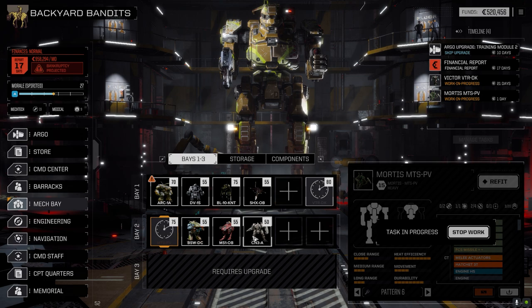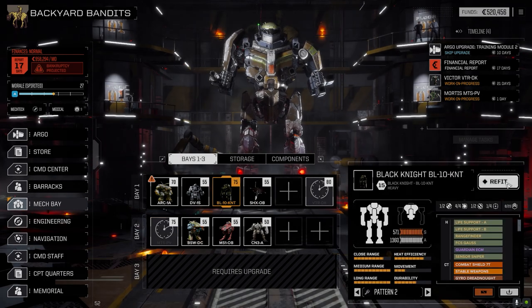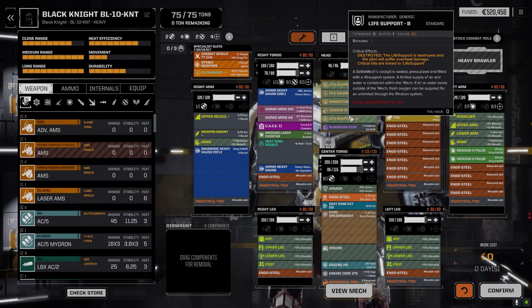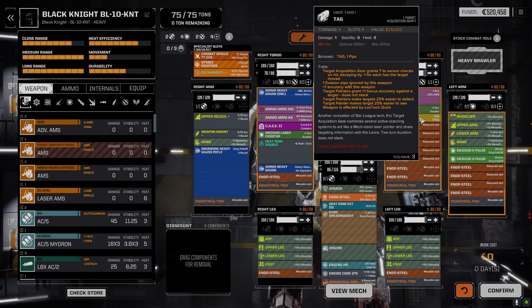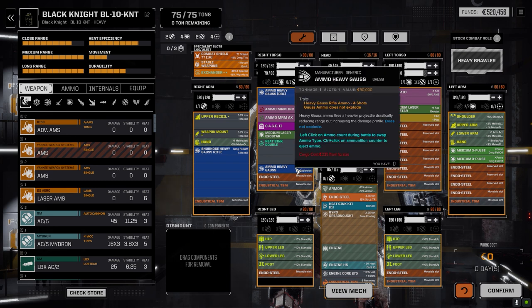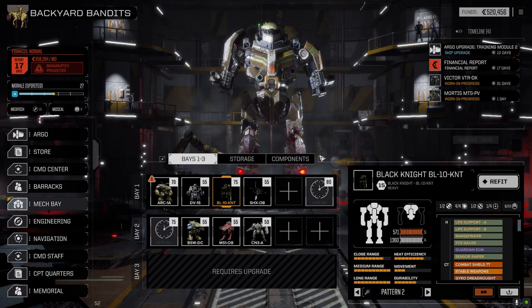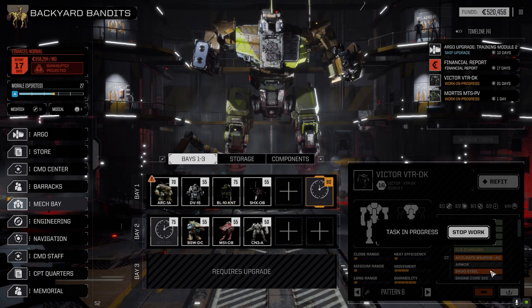The Black Knight went through a minor change — we pulled one of the TAGs off since they were just filler, and I was able to find a full ton of heavy Gauss ammo in the store. That brings us up to 14 rounds for this thing, so I feel a little better firing at almost every turn.